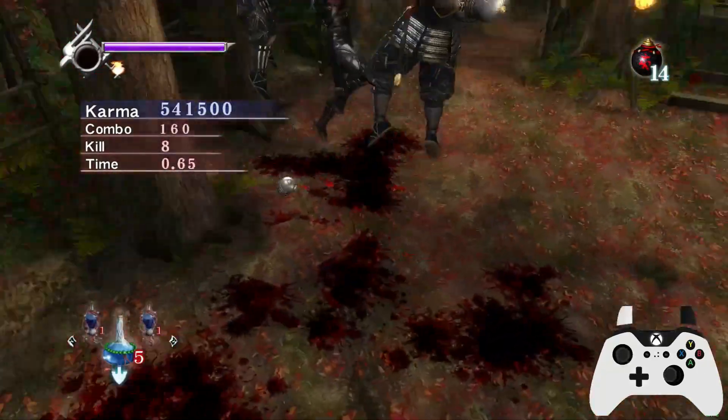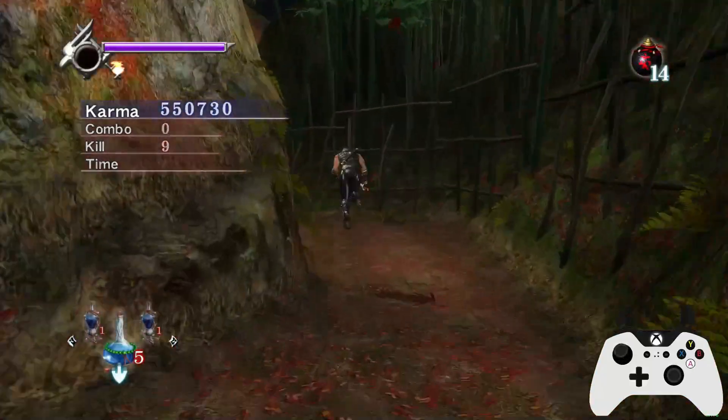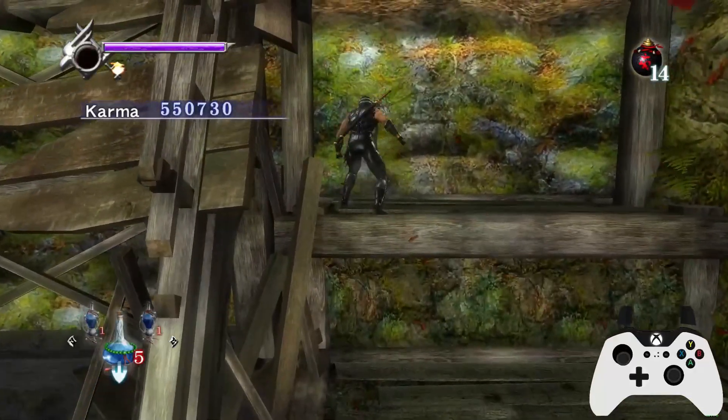I think there's nine here. So if you do want to make the time limit, I would focus more on ETs, but peppering in UTs when and wherever you can, because here we should be doing pretty good. We're almost at 20,000 Essence, which is really, really good for Chapter 2.